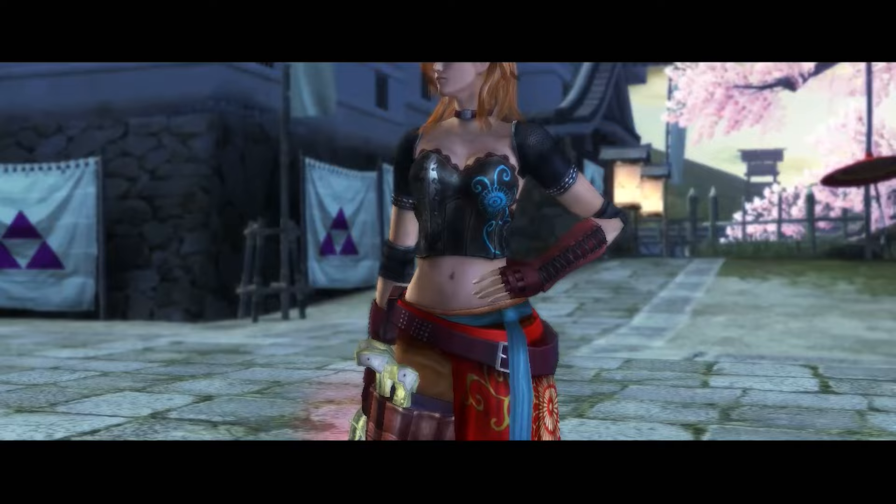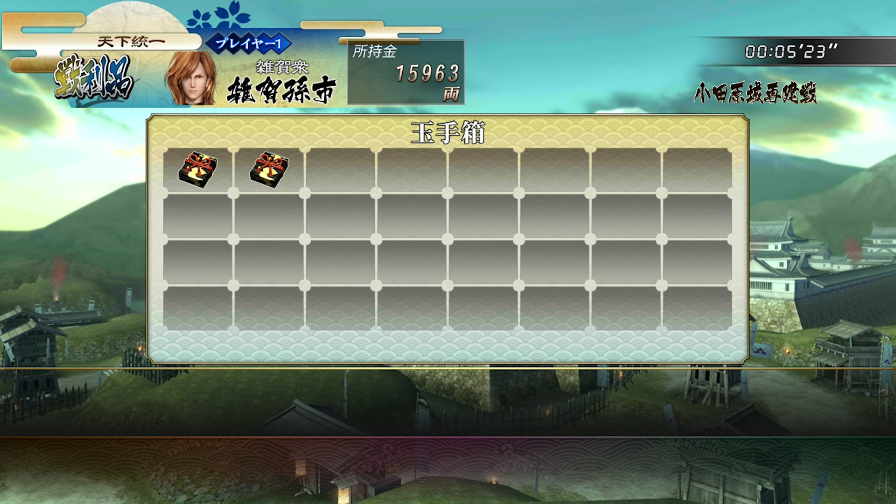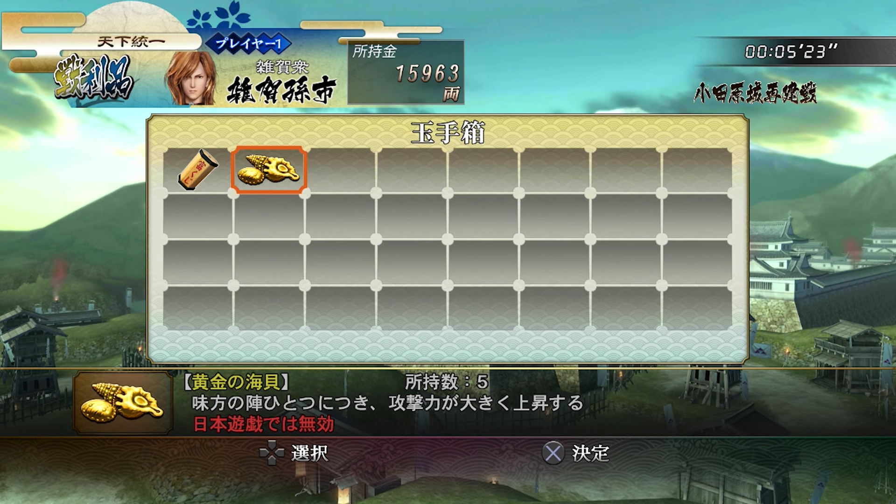The only reason I picked Magoichi is because she's hot - technically she's the only hot character that's not a child. They changed the material system now as well, so you just get the gold equipment items by playing the stages basically.